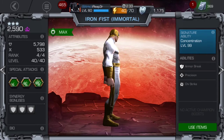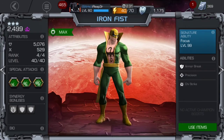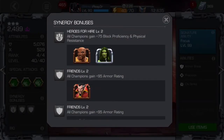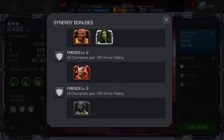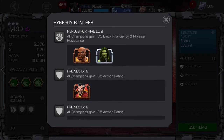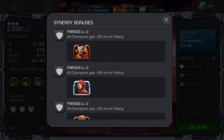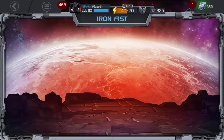Also notable: Immortal Iron Fist has an armor upgrade with Luke Cage, while OG Iron Fist has the money bags Heroes for Hire synergy.